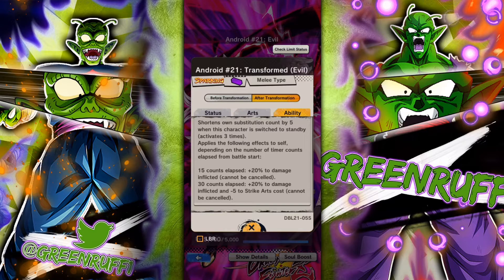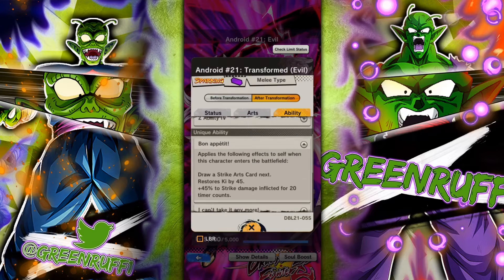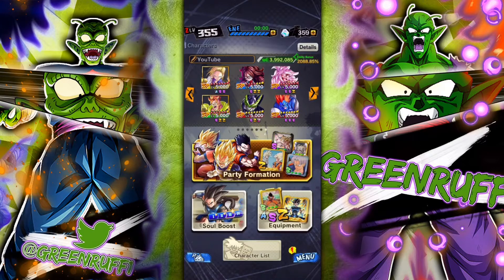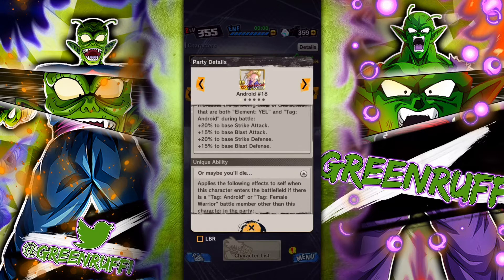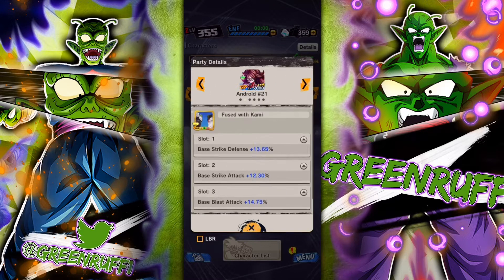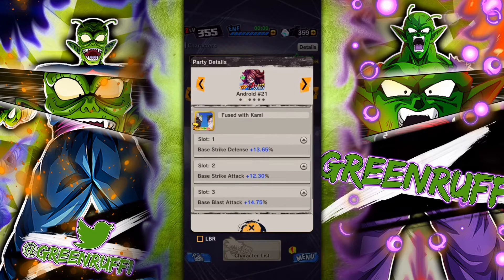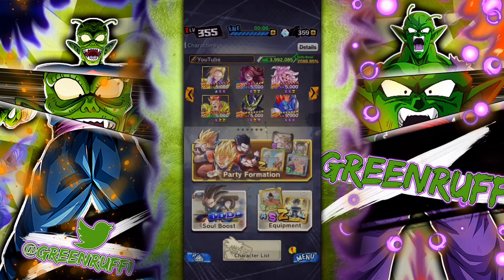Last but not least, the maxed out 14-star 21 — don't really have to say anything about this unit. I already made a showcase on her at 14 stars, you guys can check that video I posted a couple weeks ago. This is the team of three, and I'm just gonna show you guys the equipment I'm using — extra health, strike attack, strike attack. We're gonna record three matches, like the usual, catch y'all there.